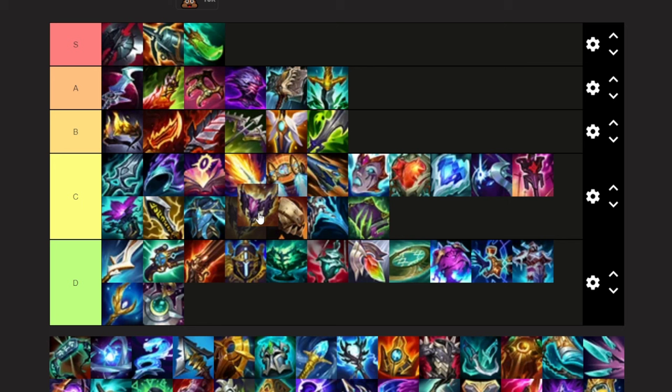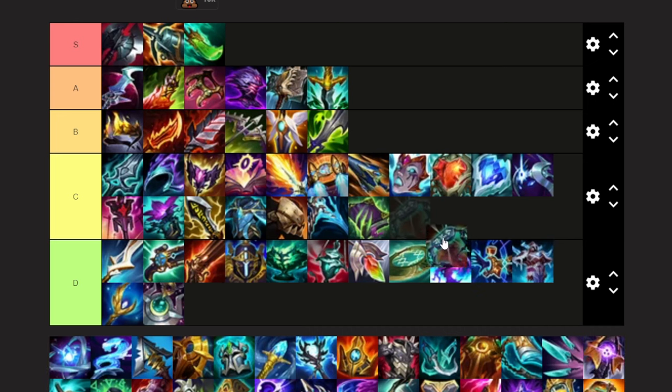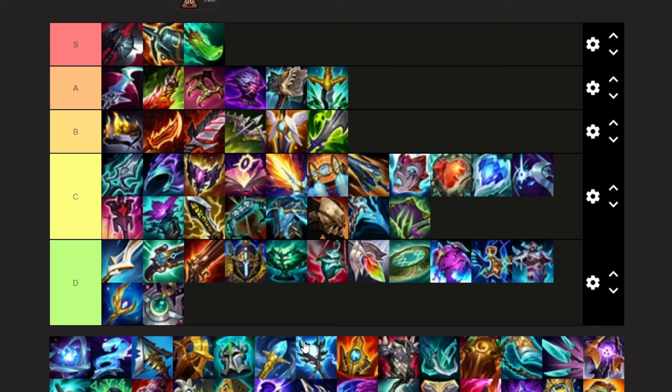Shadowflame — we are definitely going to put this in C tier, above Magi's. It's very useful for amping the damage of your ult — that's its main use. Canic Recurrent — going to put that right next to Force of Nature. Just like Force of Nature, if you are going to build magic resist or any sort of tanky items, this is one of the better ones because it gives you a lot of magic resist and the extra shield.